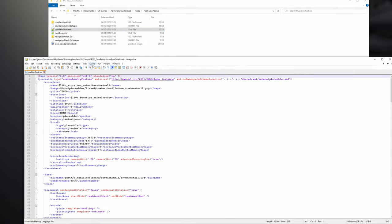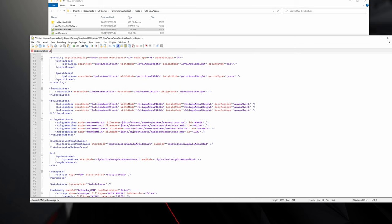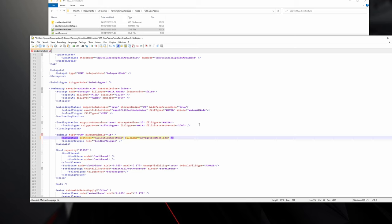The next step is to open up the cow_barn_small XML and give it a name — I'm going to go 'custom cow pasture'. I'd recommend naming it after whichever field you're making it for. For the i3d file, delete the path prefix so you're just left with 'cow_barn_small.i3d', so it loads the one we're editing locally. Scroll down further, find the navigation mesh entry, and do the same thing — delete the prefix so you just have 'navigation_mesh.i3d'. Save the file.